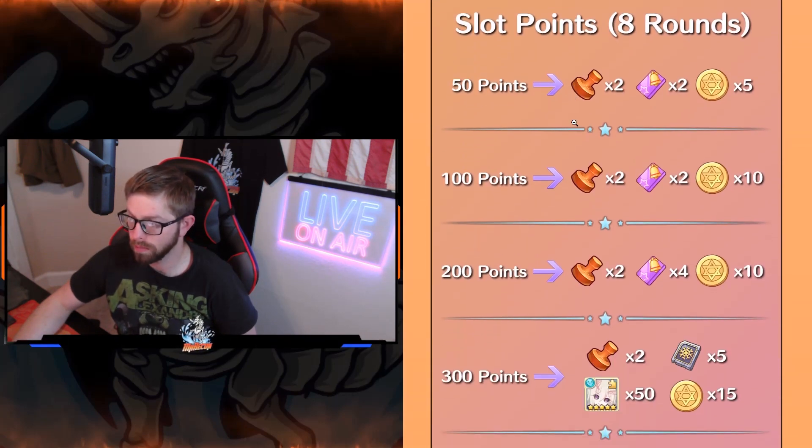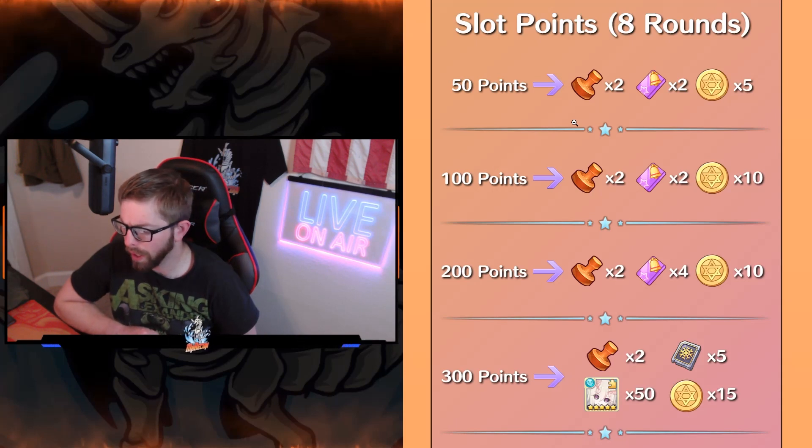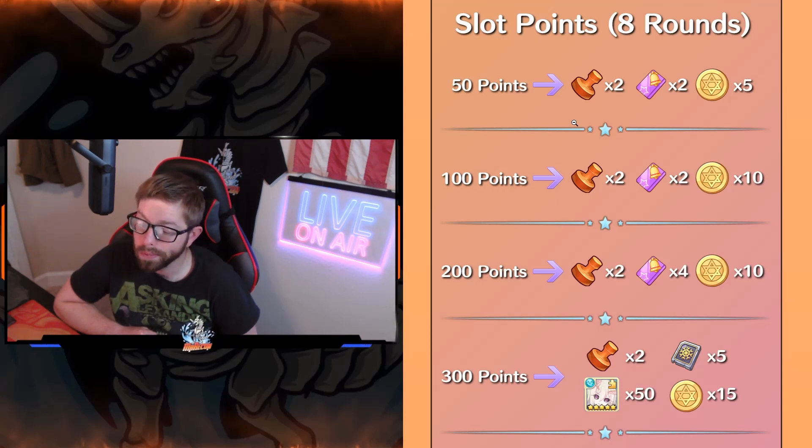Next up we have slots. Slot points are going to be eight rounds, and we have Blair as the girl this time. Blair's not really needed in PvE that much — we've kind of seen other girls do better trying different things on different teams. She's just not performing the way we want her to. It is what it is.